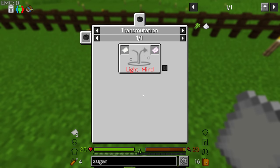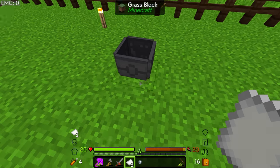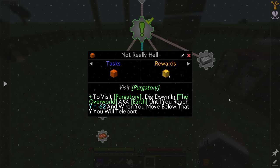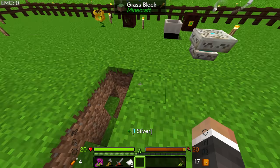To make litmus paper we need to drop paper in — it says 'light and mind' — but dropping the paper in just eats it, so nothing happens. We'll come back to that. There is a quest that says 'not really hell: visit purgatory — dig down in the overworld until you reach Y level negative 62, and when you move below that level you will teleport.' We might give that a try.